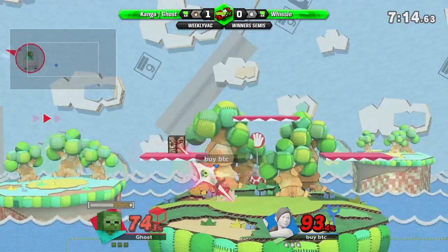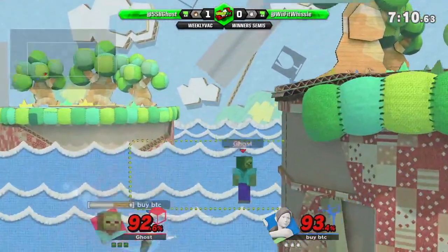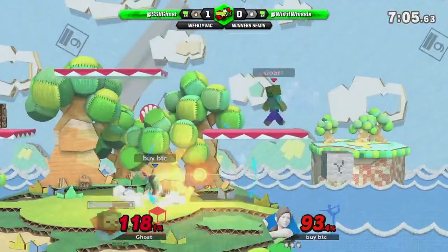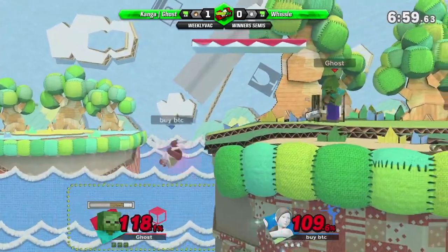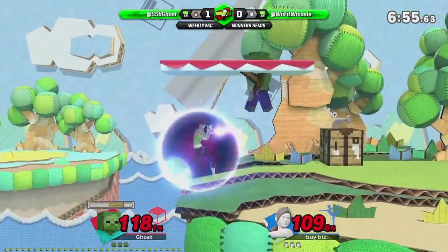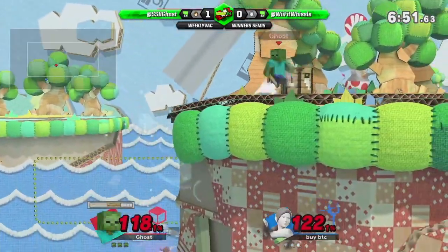That nearly killed even without the grip on snipes. The elytra though — he has so many options with the angles he can glide at. Oh wait, he just jumped off a block. We're still on wood — he hasn't gotten any nice materials. Whistle stalling off stage gives him time to get materials. That forward air looks insanely safe.